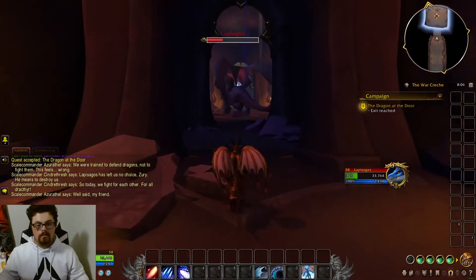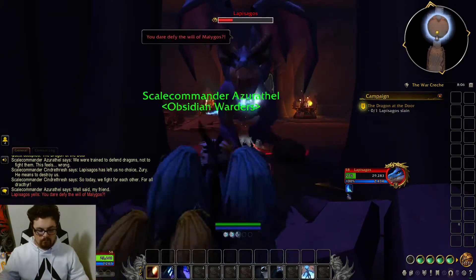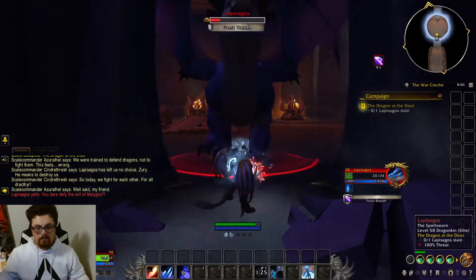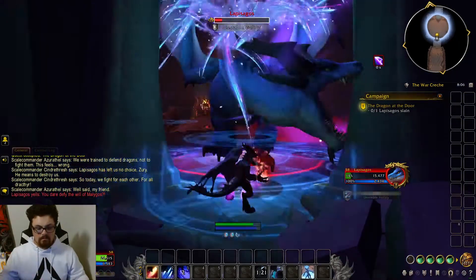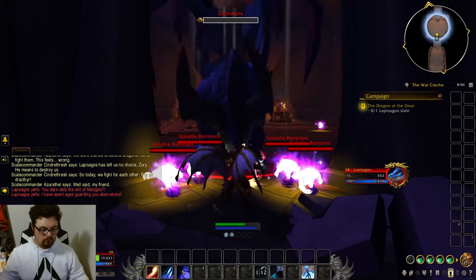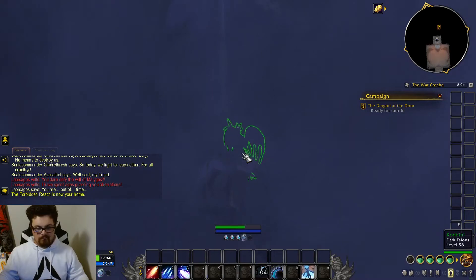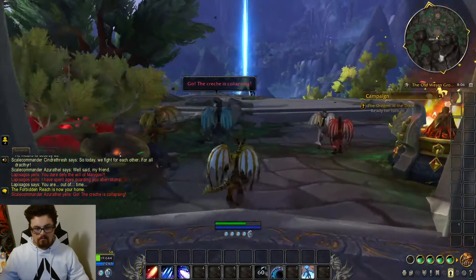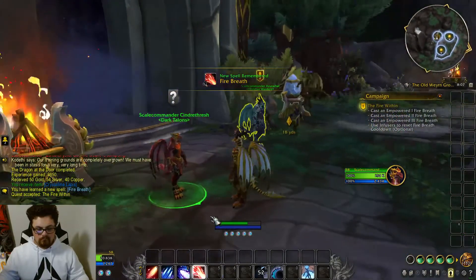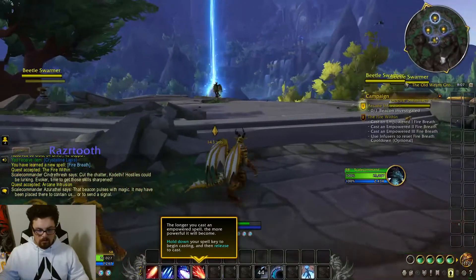Well said, my friend. There's Lepizikos — sorry to get the name wrong. You dare defy the will of Malygos? Yes, I do. I have spent ages guarding you aberrations. Go! The crash is collapsing. Our training grounds are completely overgrown. We must have been in stasis for a very, very long time. Cut the chatter, Kadethi. The beacon pulses with magic — it may have been placed there to contain us, or to send a signal.